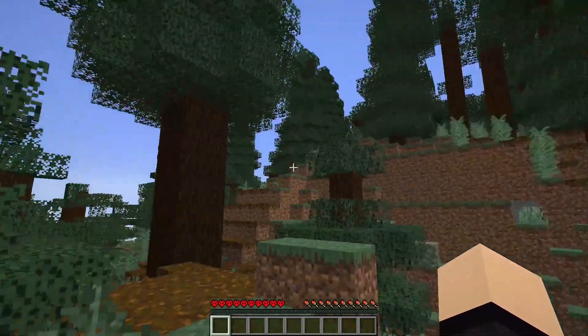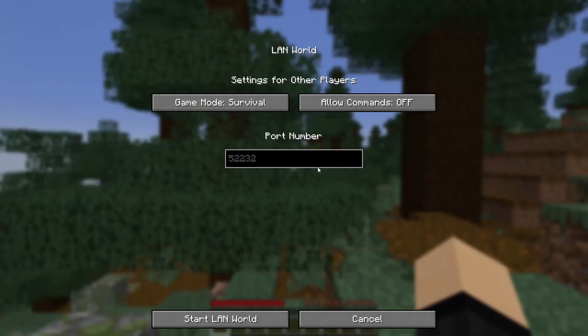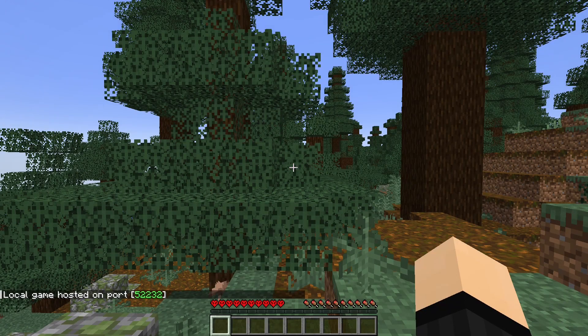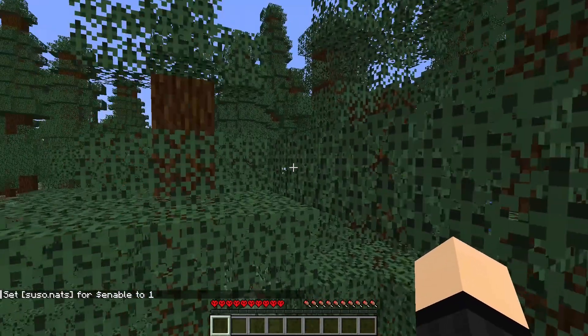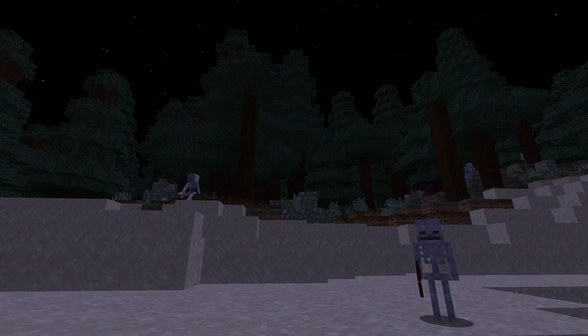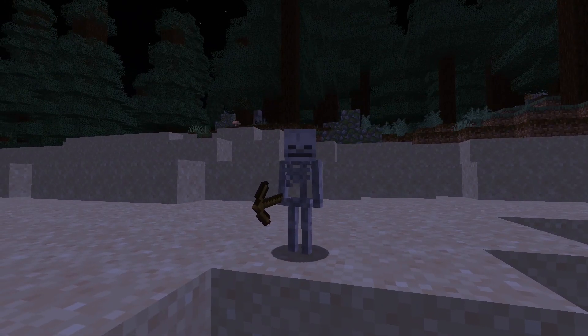Here we are. If you've done that correctly, you should end up somewhere that looks a little bit like this. We're not quite done yet, though. Open the world up to LAN and allow commands, because we need to enter a command. It's down in the description below as well, and it is: scoreboard players set enable suzo.nats1. And once you've done that, you're all set to go. You've definitely set everything up correctly when it gets to night time and you start seeing some more interesting-looking nasty skeletons around.